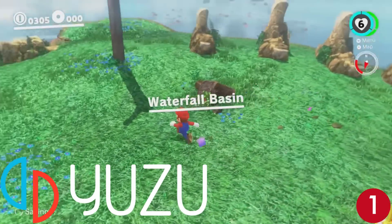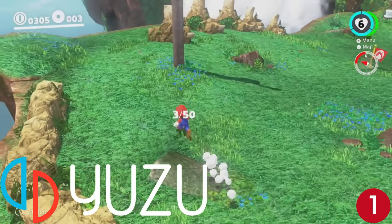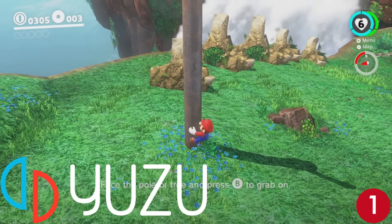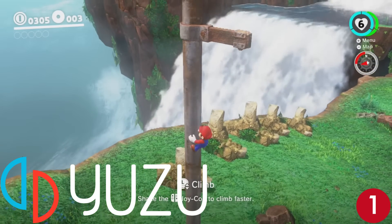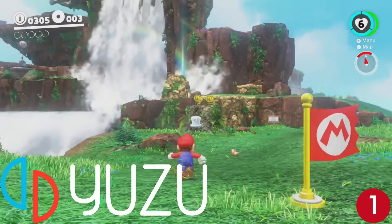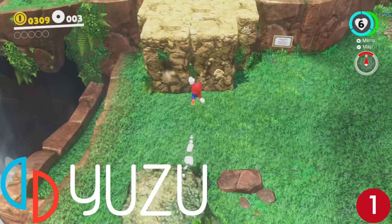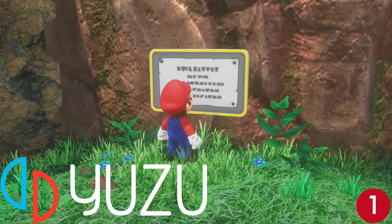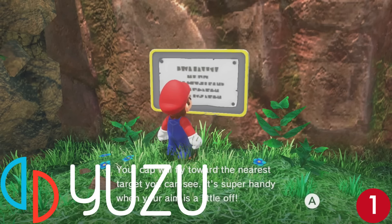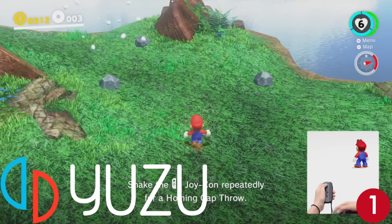It was a tough choice for my number one pick because there are two great Switch emulators out there, but my number one pick is Yuzu. You may not agree with emulating games for a console that is currently still selling, but the emulator does a really good job. You can even play exclusives at 60 frames per second at 1440p or 4K. You can use real Joy-Cons and a Switch Pro Controller with your PC with almost no extra setup required. Yuzu was released in 2018, one year after the Switch, and developers have been hard at work — it will only get better.